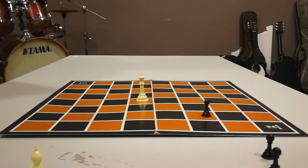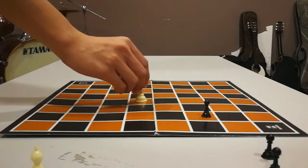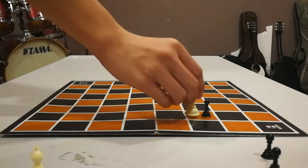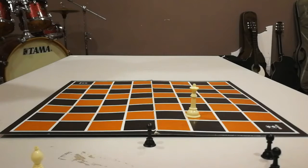The Queen moves in any direction, any distance, in a straight line provided there is a clear path. It captures by occupying the squares of the opponent's pieces in its path. Because of its ability to move in this manner, it is the most powerful piece on the board.